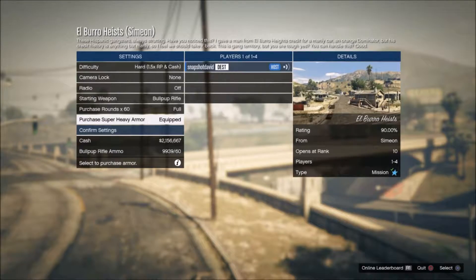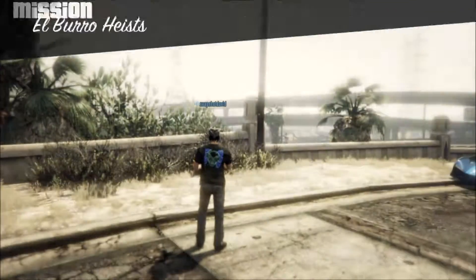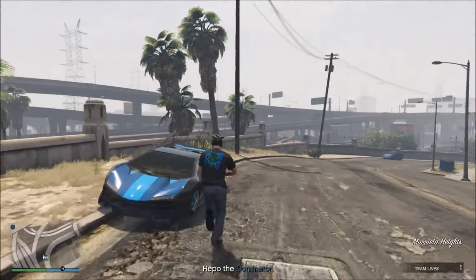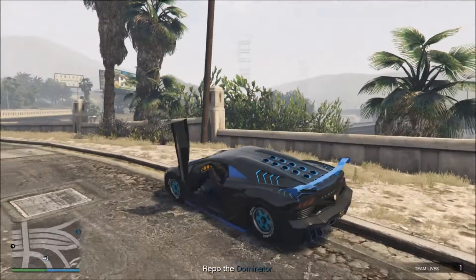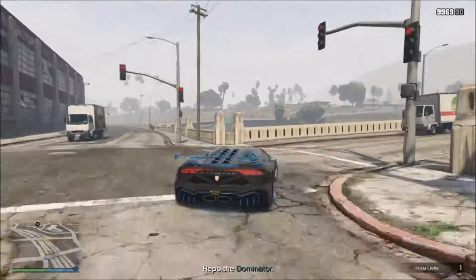Welcome back, this is another GTA 5 Online mission called El Burro Heist. It opens at rank 10. I'm going to show you an easy way of pulling this one off in solo mode. All we got to do is repo a car, but it's not what the job is — it's where we've got to do it from.